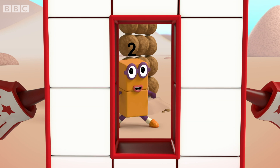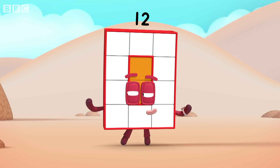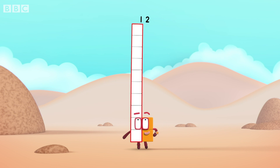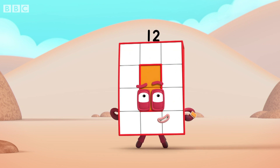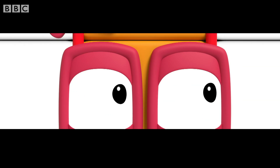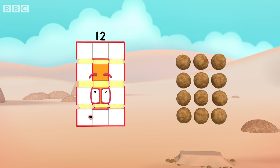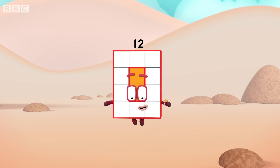Come on, then! A whole new rectangle! I'm new! I'm Twelve! I'm ten and two! Twelve! Yes! I am Twelve! And I am a super rectangle! The blocks are in columns and rows. My blocks are in columns and rows. And that's called an array! Array! Hey! I'm rectangular Twelve!